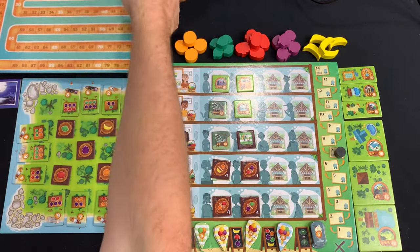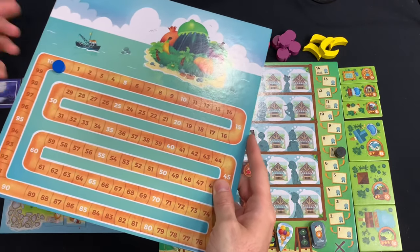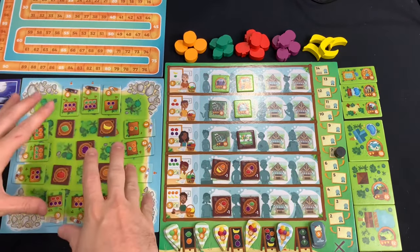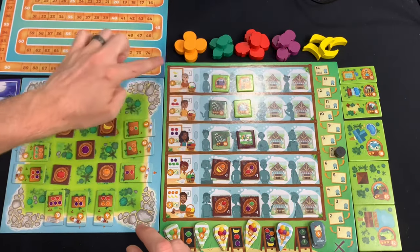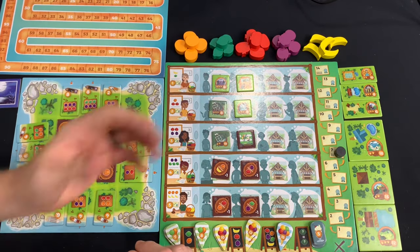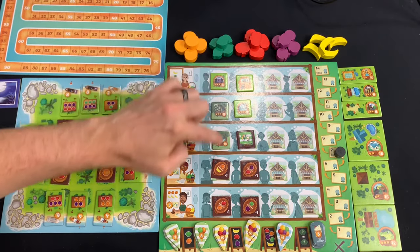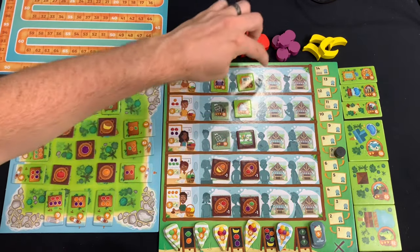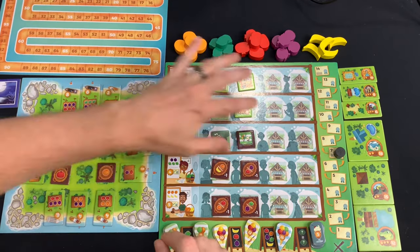Here we have the game of Juicy Fruits set up. The scoreboard is off to the side — everyone will have a score marker and you'll move on it as you score points. Everyone will have access to these fruit supplies, which are these large fruit tokens. You also have the business board, which will have business tokens depending on the number of players. You fill each column with five tokens for each player — so in a two-player game you fill two columns, three-player you fill this column, and four-player all tokens are filled on the board.